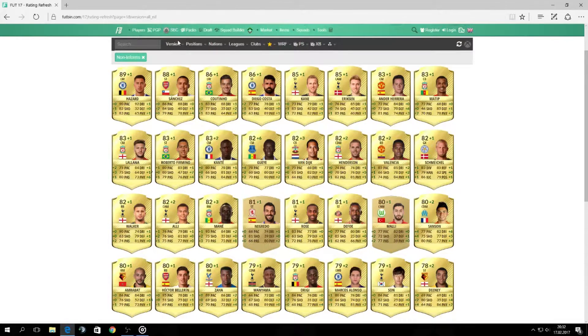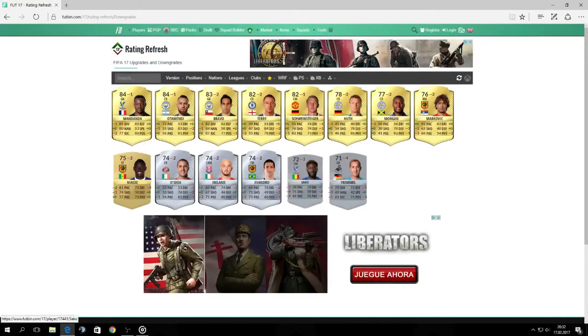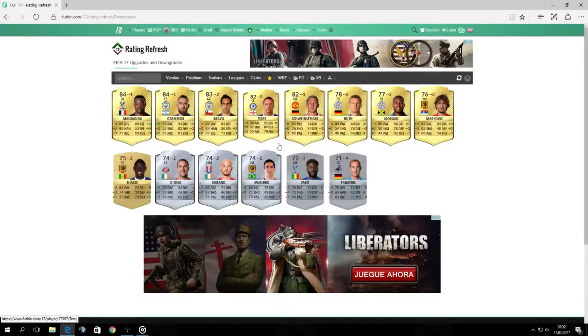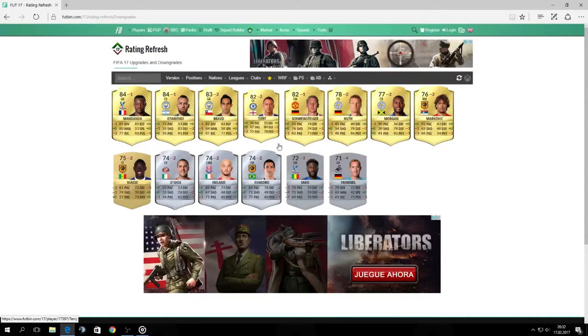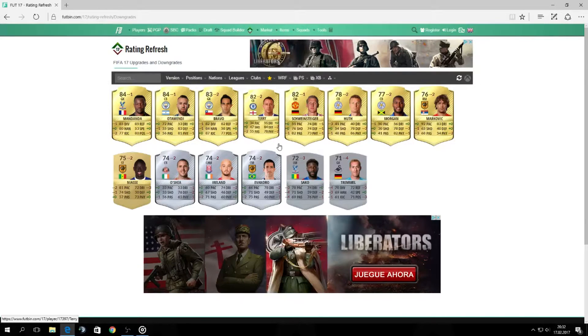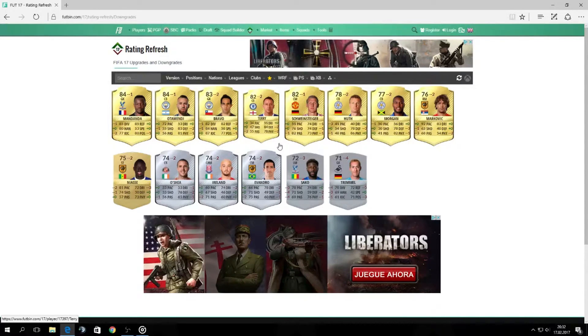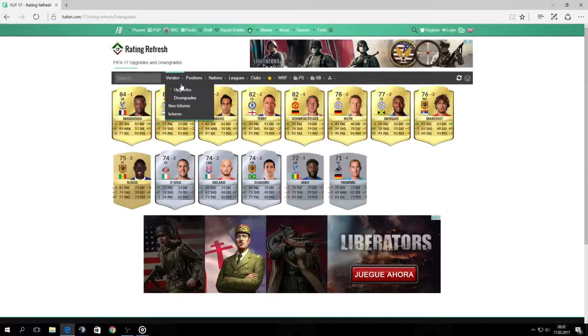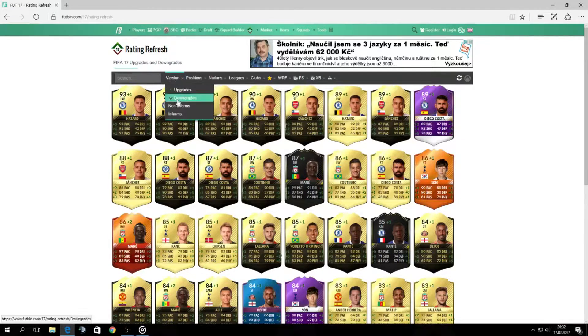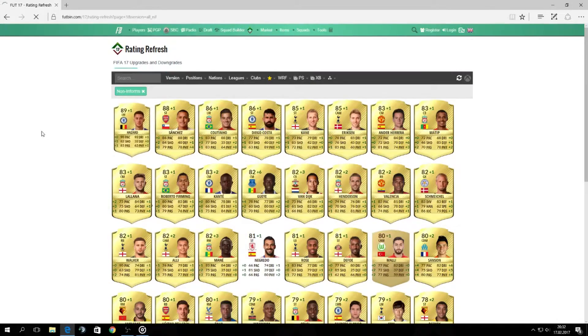Another downgrade here — John Terry, 82 rated, nothing surprising. I think this is what he deserves, just minus two, he's now 82 rated. And another 82 rated but from 80 rated is Henderson from Liverpool — pretty good player.